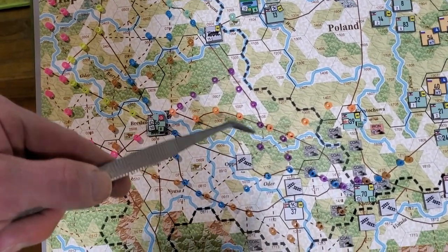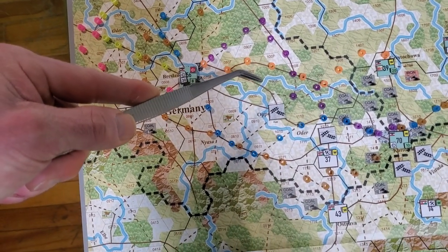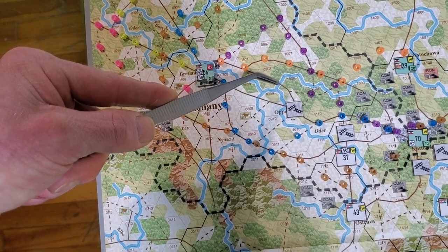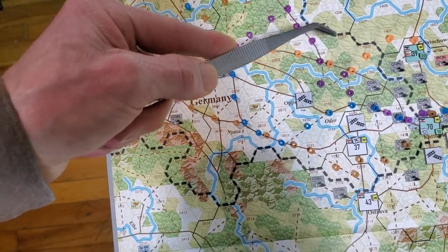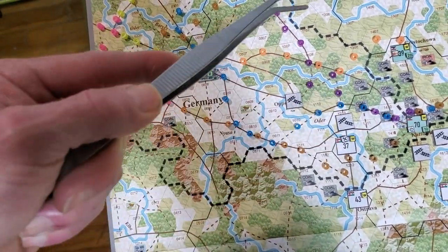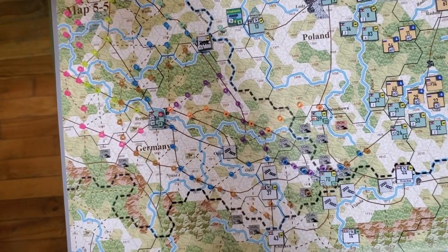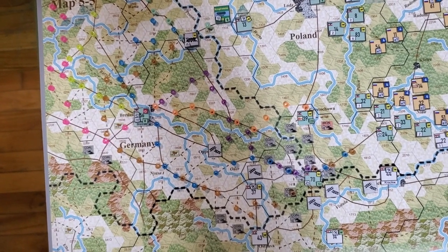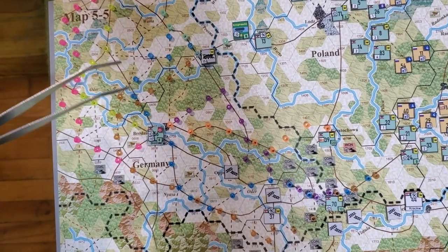There are a few things I had to remember. For example, I couldn't just split up the Warsaw Army HQ — I could move 10 supply points one way and 10 another — but no, you can't, because he's stuck with the 20 supply points. I can't split them up and then have a move.